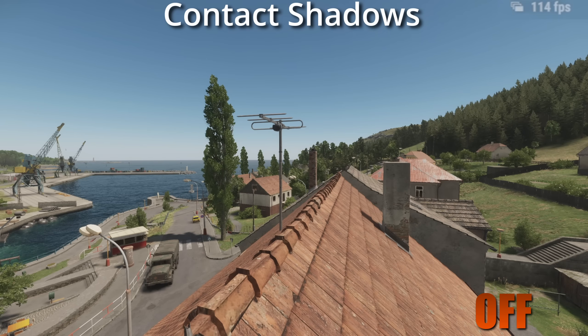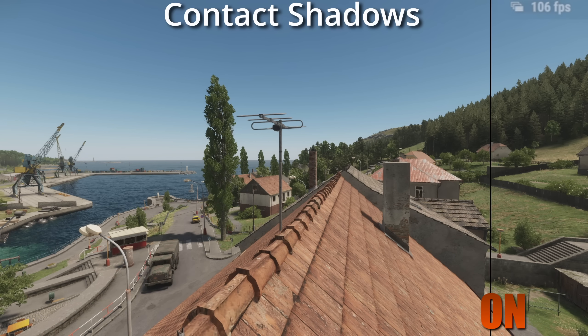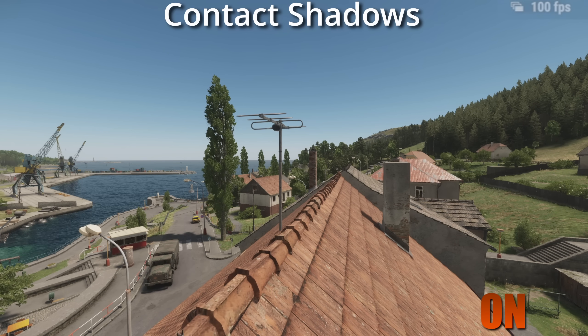Next on the list, we have contact shadows. What this does is add shadows for all the objects in the world — the railings, walls, fences — and it just adds a lot of depth. This is one I highly recommend having on. I think it transforms the way the game looks. You take a small FPS hit, of course, but the difference is night and day.